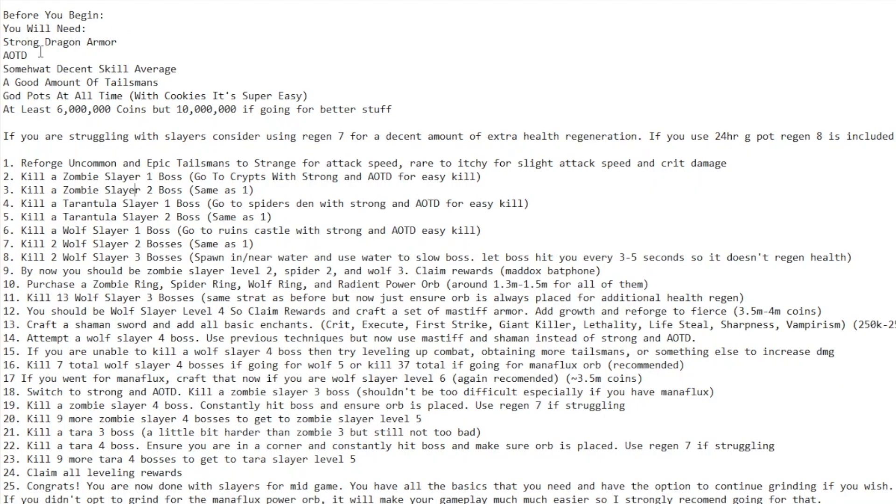Alright, so I have a list for all the Slayer bosses you should do and what order. This list is to help people get to a good standing in Slayer so that they can kill all the bosses and really start grinding Slayers, or just get the basic items they need. Before you begin, you will need strong Dragon Armor, an Aspect of the Dragons, a decent skill average like 20, a good amount of Talismans, God Pots all the time. If you have Booster Cookies and can get the 24-Hour God Splash, it's much easier. You'll need at least 6 million coins, but if you're going for better stuff like the Mana Flux, you'll need 10 million.